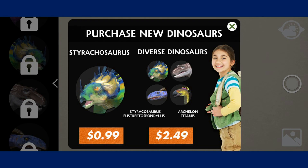Eustreptospondylus can be found in the Dino Dan DinoCam app in the Diverse Dino pack, alongside Styracosaurus, Streptospondylus, Archelon, and Titanus, where it can be purchased for $2.49 or $0.99 separately on its own.